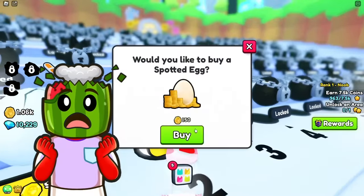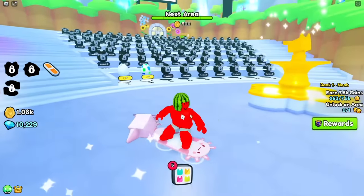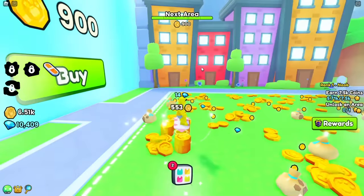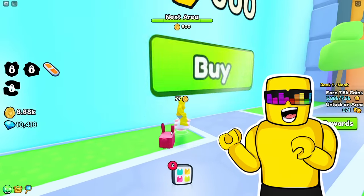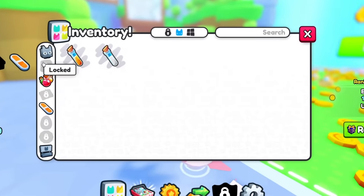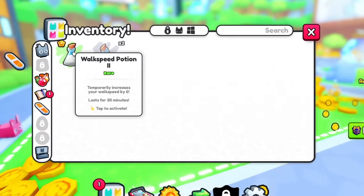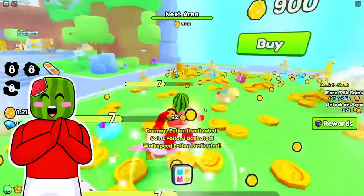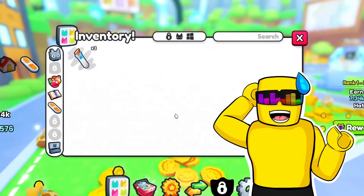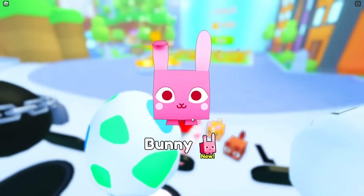That is redonkulous. You remember from the trailer when they opened up that mega egg? That is nuts — I hope we can do that this video. I just want to get out of being a noob. I'm opening the next area. Quest complete! Here's how I pop my potions. Coin potion. Walk speed. Melon, how did you use your potions? You go to your pets and then over here to potions.